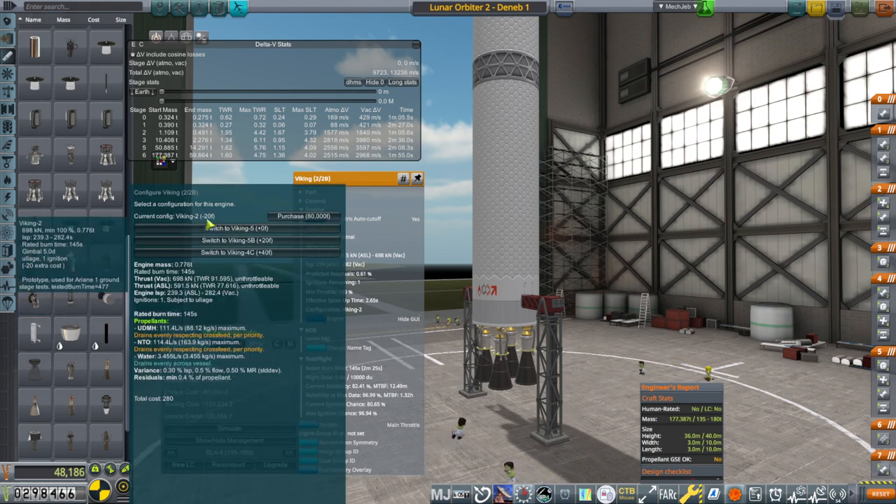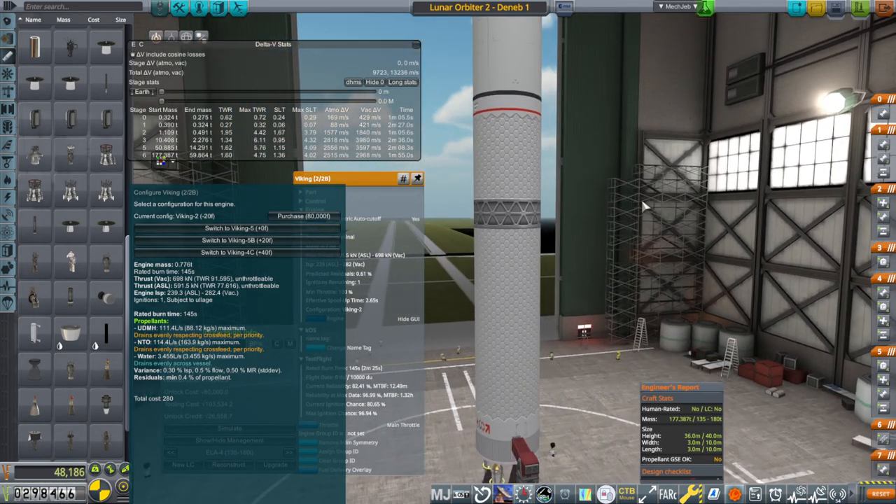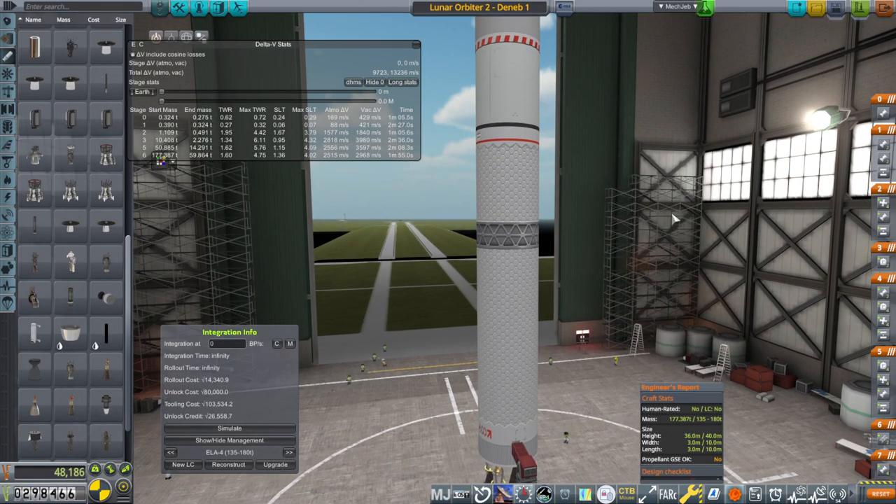We've got the Viking 2 option here and it's going to take 80,000 to purchase it says, and we've got a rated burn time of 2 minutes and 25 seconds. We're using 1 minute and 55 seconds of that right now, but notice there's a single core configuration here and the Ariana is a triple core.